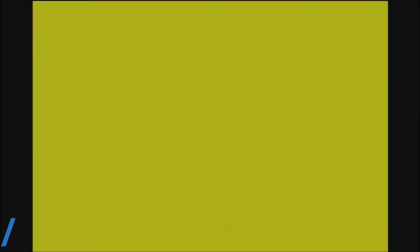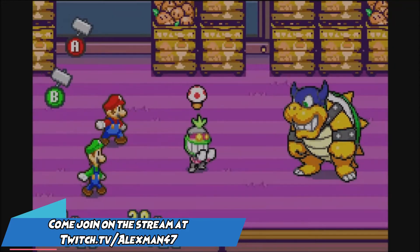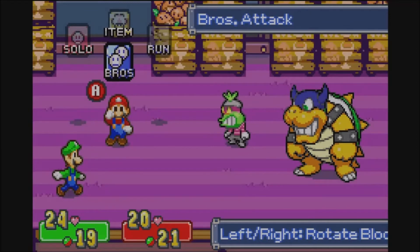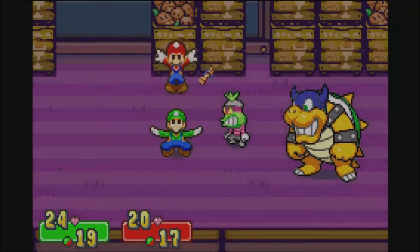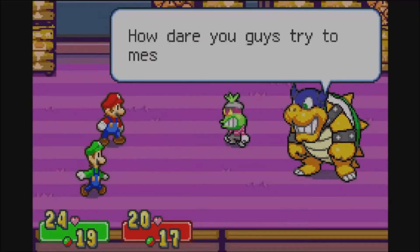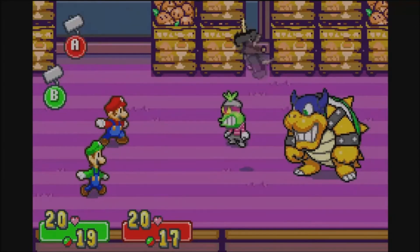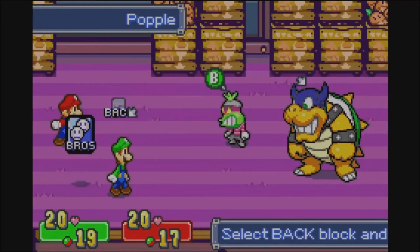Alright, another boss battle! We have Popple and Rookie (question mark). Popple will basically take items from you if he succeeds, and he'll use them on himself or Rookie if need be. My usual way of doing things is to take out Popple first, because we know how to take down Rookie. Rookie will try throwing hammers, so watch out for that.